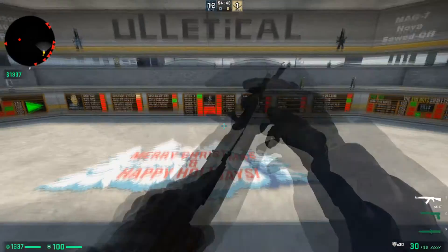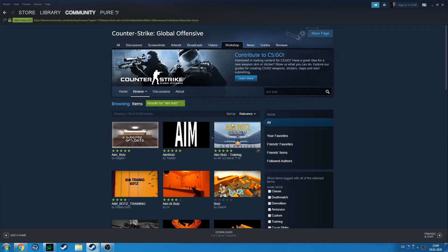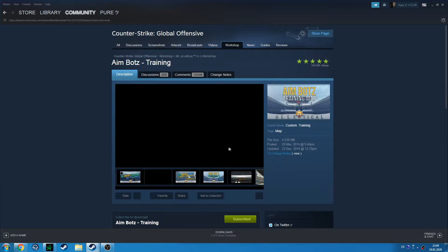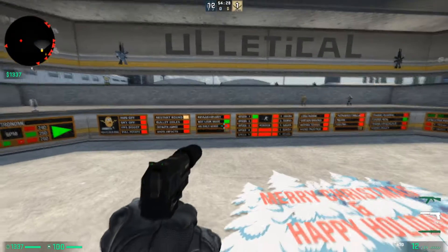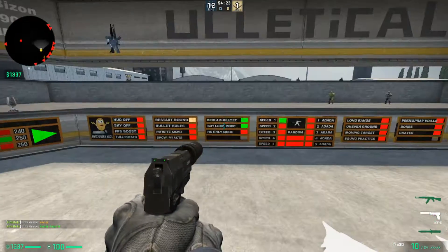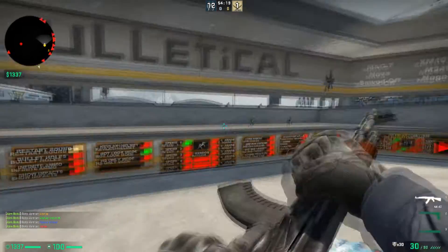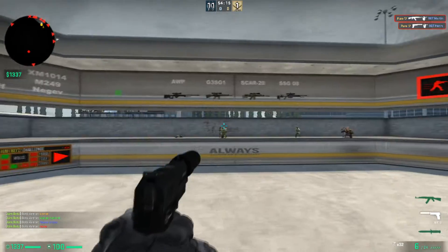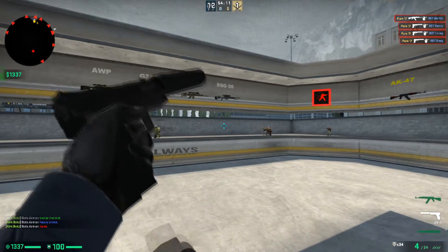So the first thing you want to do is go to the workshop and download the workshop map called Aimbots — I'm going to link it down in the description. The cool thing about this map is you can change your settings very easily over here, so if you want your bots to have Kevlar and Helmet you can shoot this and it changes it, or toggle other options as well.